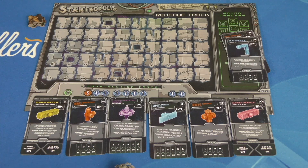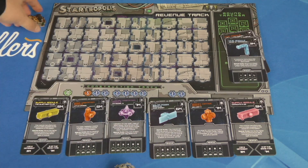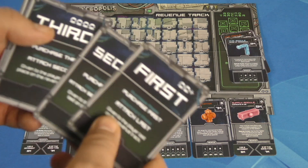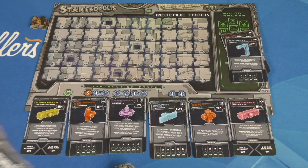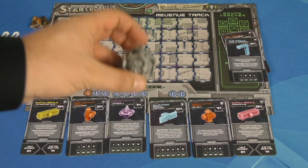At the beginning of the game, each player is going to get an alien, along with a matching piece that's going to go on this revenue track. That's going to show how much money you're going to get from round to round. Players are going to start with 14, remembering that money is victory points. Players are also going to get a turn order card: first, second, third, and last.